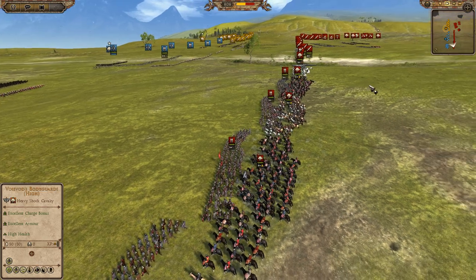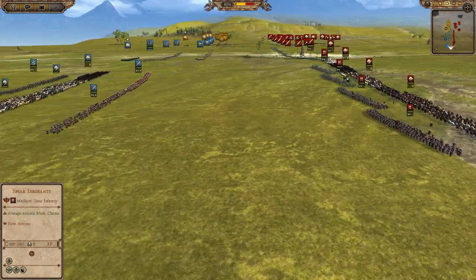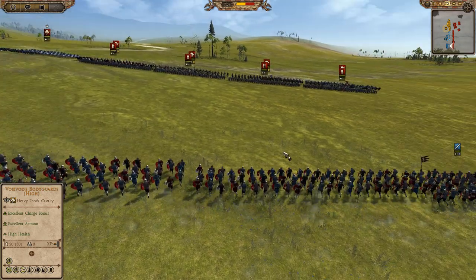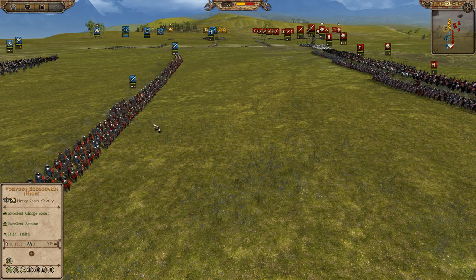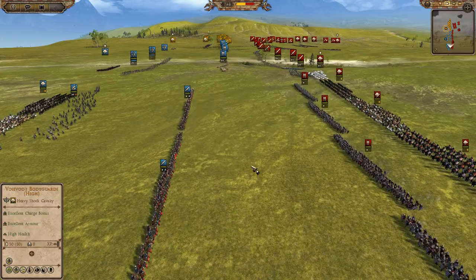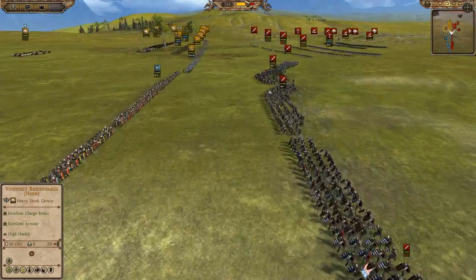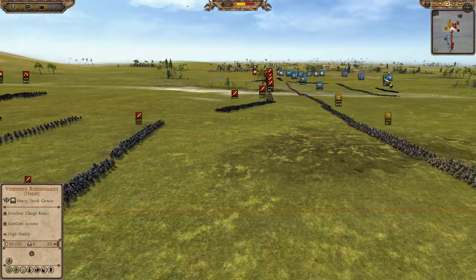Back to normal speed — cavalry forces starting to make their way up, spearmen all making sure they stay in front of their cavalry. Two units of Mace Men are actually getting really far away from the rest of the army — this could be a really bad thing. Looks like we might have some infantry collision here soon — this battle is about to kick off. We do have a lot of archer fire coming in.